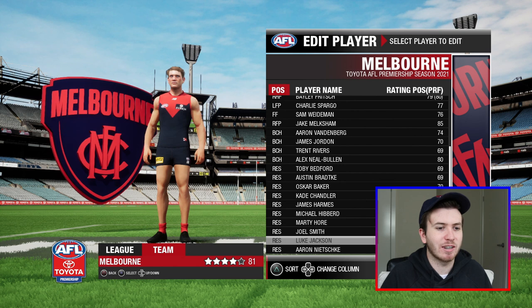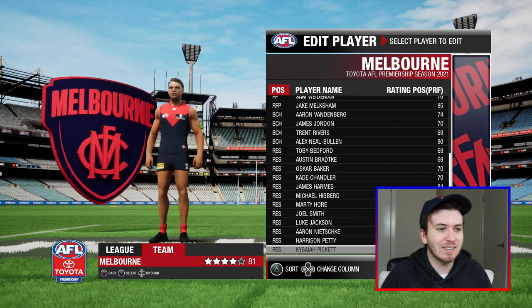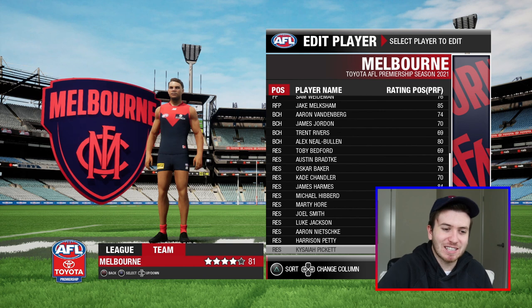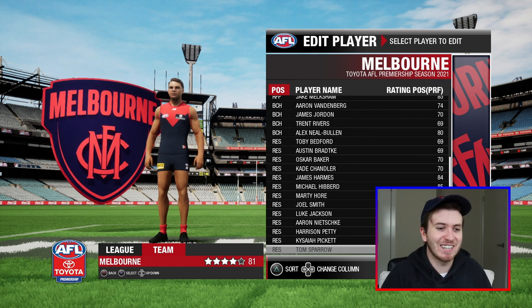Luke Jackson — surely he's got the likeness. No, he doesn't. Cozzy Pickett — that's simply not what Cozzy Pickett looks like, that's stiff. I feel like if there's another game, Cozzy Pickett will definitely have the face scan and will probably be on the cover at this rate, at the rate he's going.